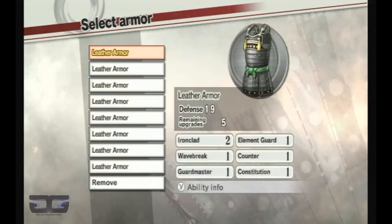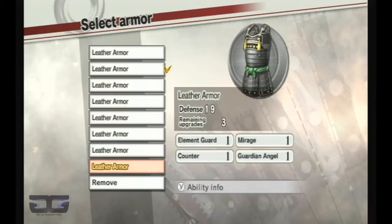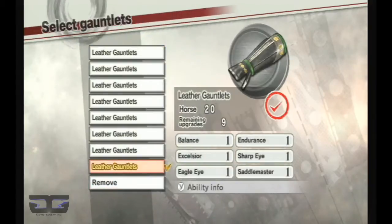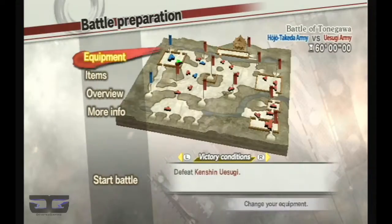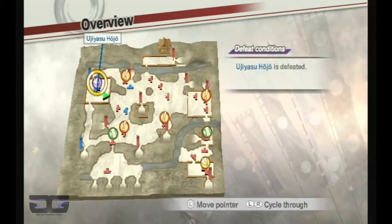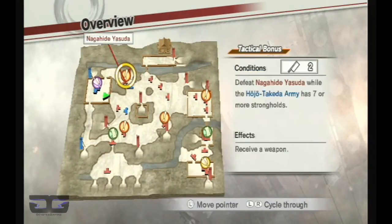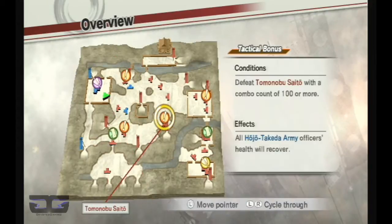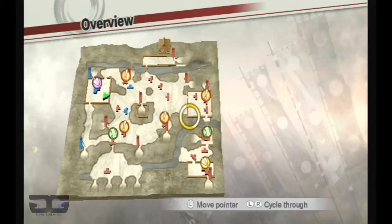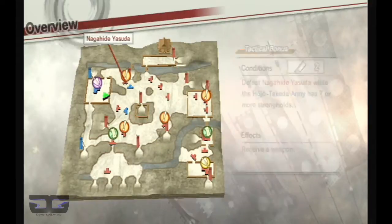So we're up against the Uesugi, and of course we're starting at level 1. I'll do off-screen leveling up later. I'm going to check the bonuses — I can maybe get 3 out of 4. I'm going to try.